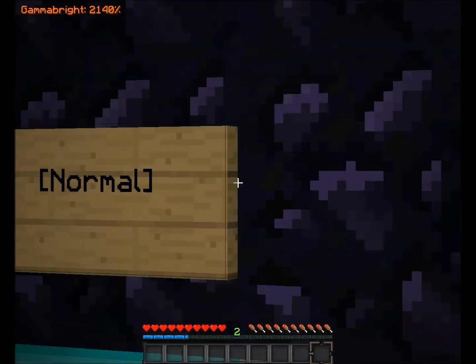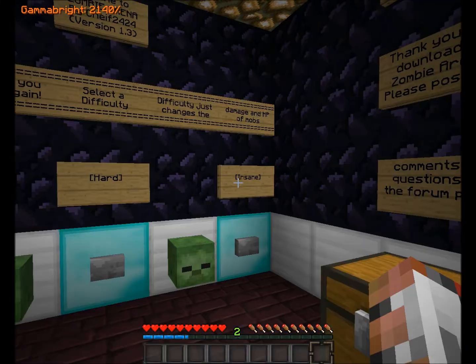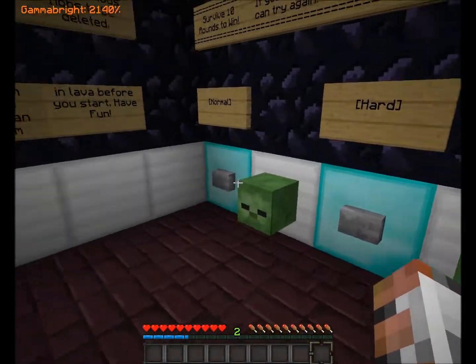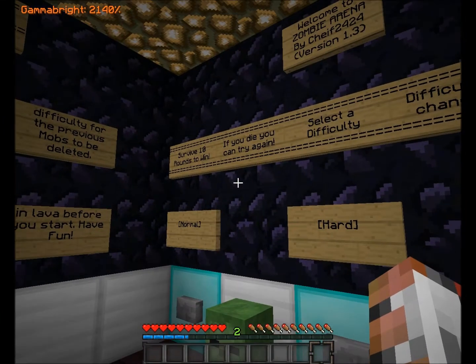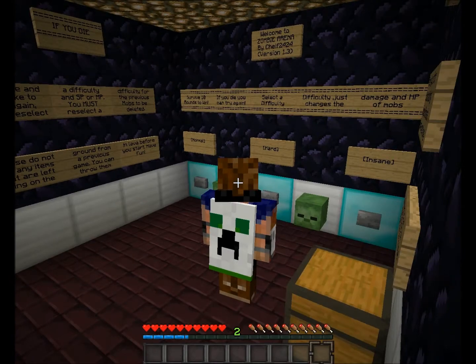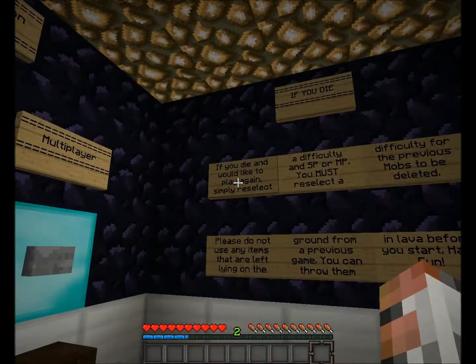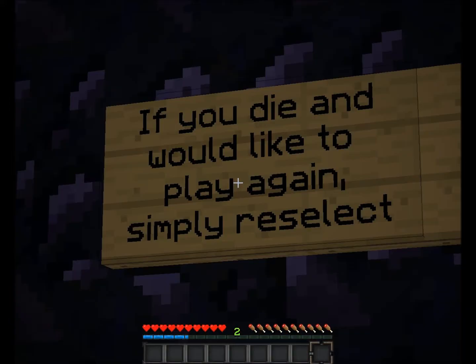You can choose 3 difficulties: normal, hard, and insane. I'm going to be playing single player today. I'm using 3 mods: Gamma Bright, which lets you change the brightness of the game; the Capes mod, which makes me look like I'm wearing a cape; and the Prop Define mod, which lets you zoom in.